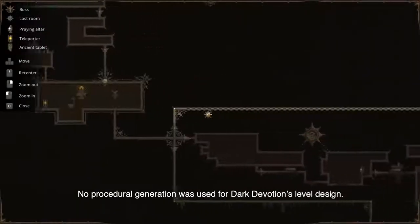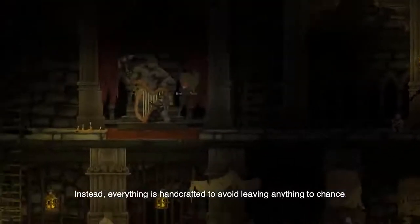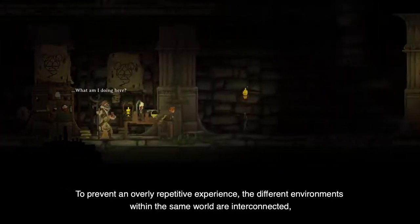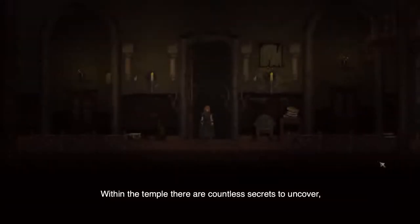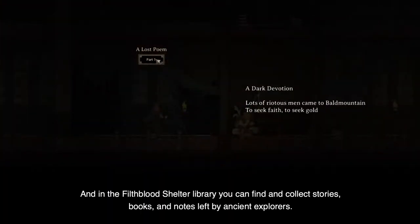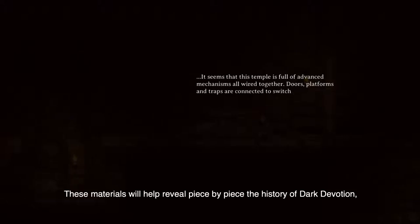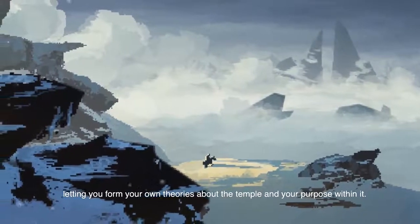No procedural generation was used for Dark Devotion's level design. Instead, everything is handcrafted to avoid leaving anything to chance. The levels are fixed, meaning players can learn from their mistakes. To prevent an overly repetitive experience, the different environments within the same world are interconnected, letting you choose a different path with each new playthrough. Within the temple there are countless secrets to uncover, many of them lost for eons. And in the Filth Blood Shelter Library, you can find and collect stories, books, and notes left by ancient explorers.